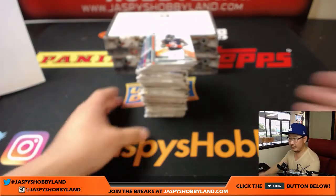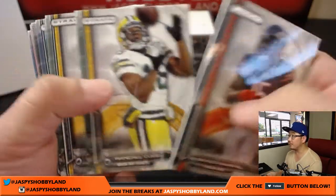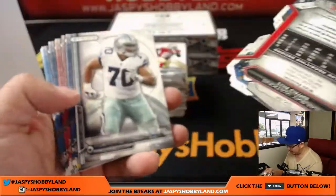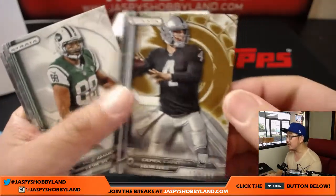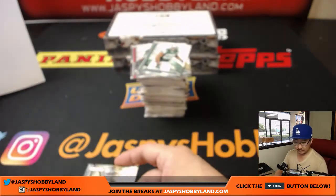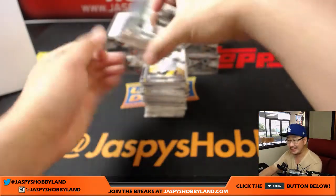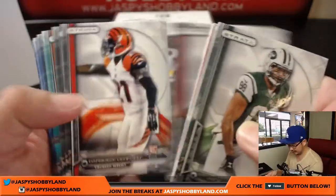All right, good luck everyone, here we go. We'll start off with Brandon Marshall, Cam Newton die cut, Sammy Watkins die cut. Nice Derek Carr — 125 out of 150 — that'll go to the AFC West, that would be for Ed. Rookie card there. Expecting a lot from Derek Carr and the Raiders this season. Hopefully they take the next step forward.